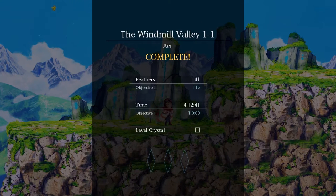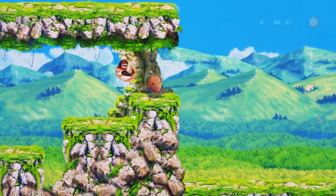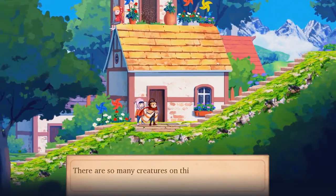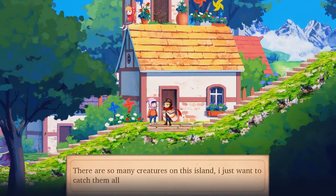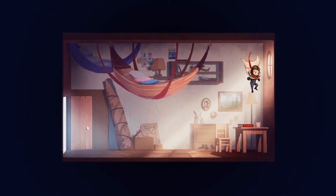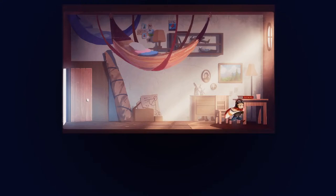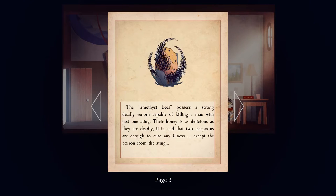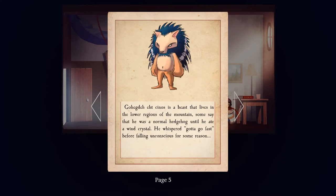Apart from just beating each level, there's a time challenge and a feather collecting challenge. Completing both and finding the secret crystal in both levels of the same world unlocks a bonus stage, accessible from the central hub world, which takes the shape of a village. There are just two buildings and a couple of NPCs — one is a hub allowing you to jump to each level, the other appears to be your house and features a bestiary. The bestiary is almost impossible to read, though: you read it by pressing left or right, but that causes you to walk away from the book, so you have to lightly tap the button to avoid losing the prompt. A minor oversight, but an oversight nonetheless.